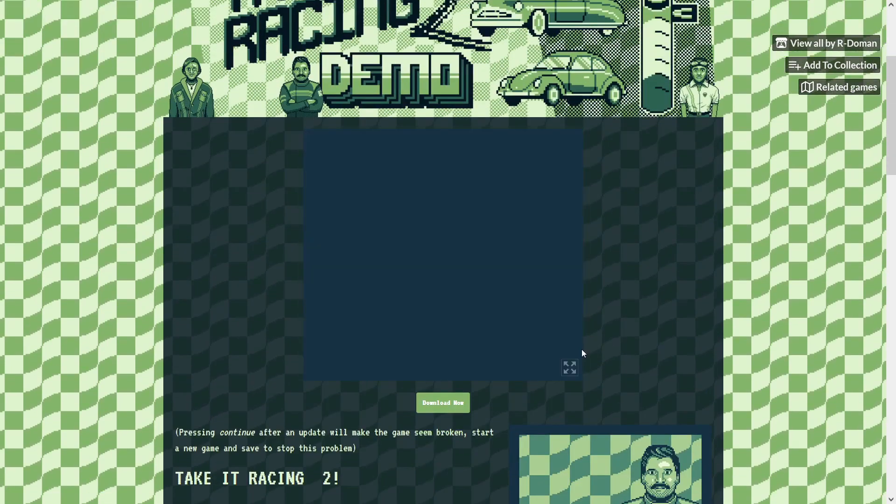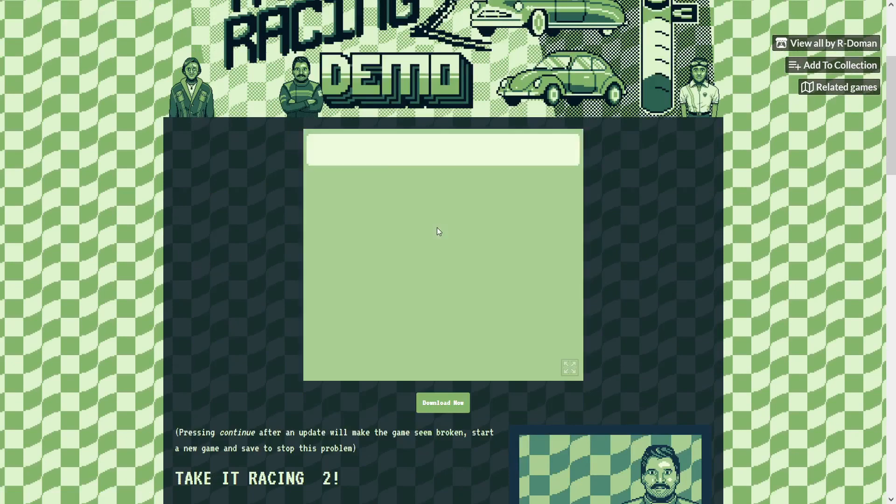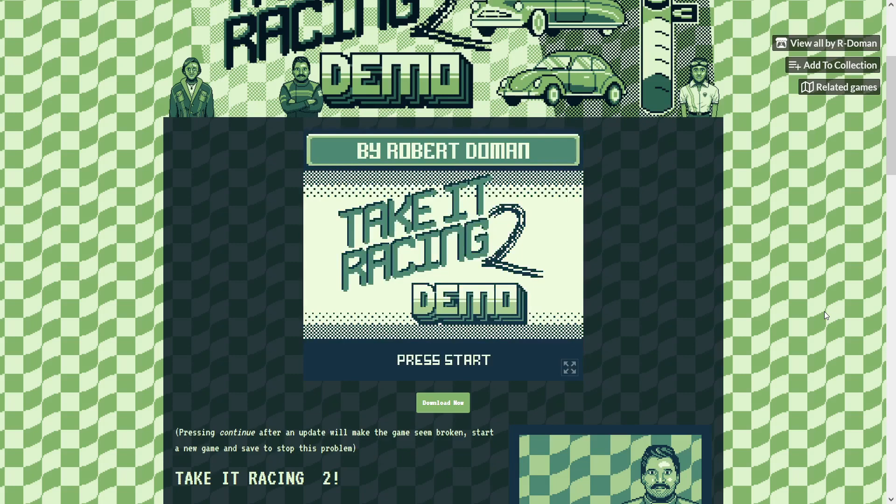So if we just jump straight into it, I'm going to play and I might cut some out obviously so we're not going back and forth. Here we are at the start screen — I've changed it a bit. It's more black and white, more contrasting like I said.